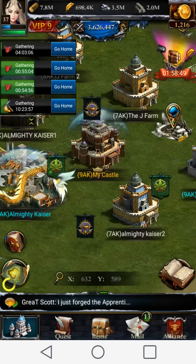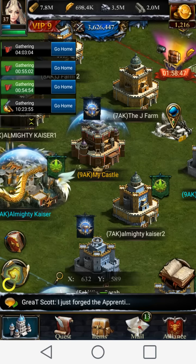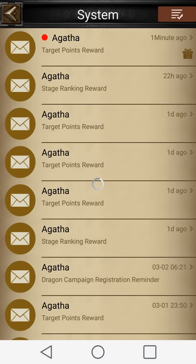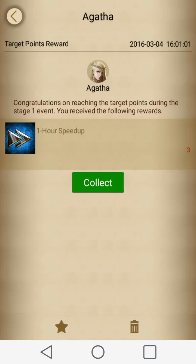He just attacked again. I think I just got the stage one reward — yep, just got stage one. Let me heal my troops on my farm and I'll just repeat this. This is a really great way to get your gold for free on your main account.